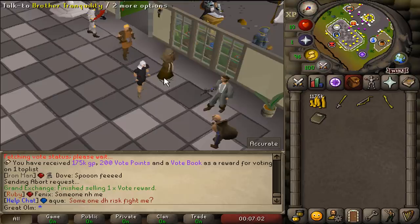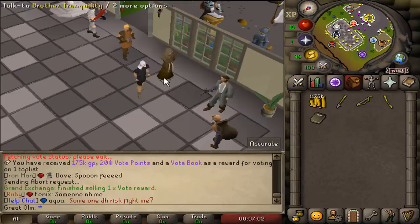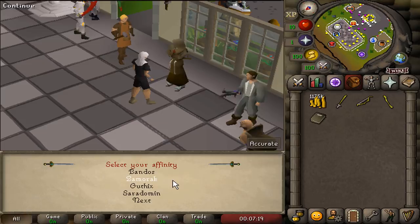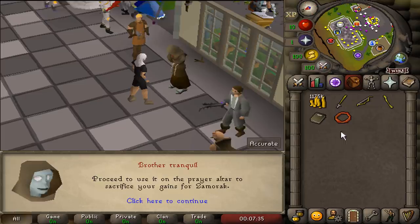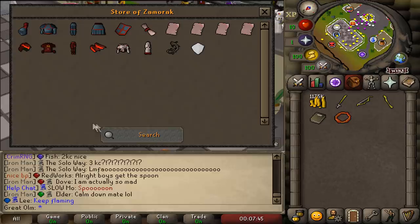One of the first things you guys are going to want to do on this server is come over to Brother Tranquility here and select the god that you want to follow. I'm going to select Zamorak because it's like a tribrite book - I can use it for basically everything. Once you select a god, you'll actually get a halo. When you wear this halo and do activities, you'll actually gain points, and then you dump them into the altar. You can spend your points at the shop for god book pages, d-hide stuff, things like that. It's a really cool concept.